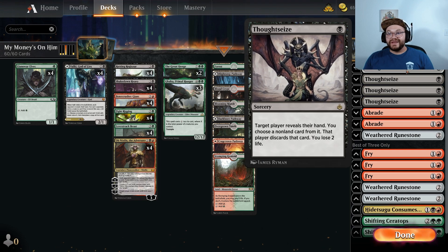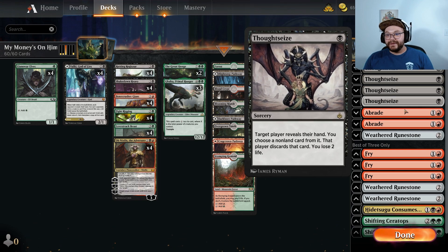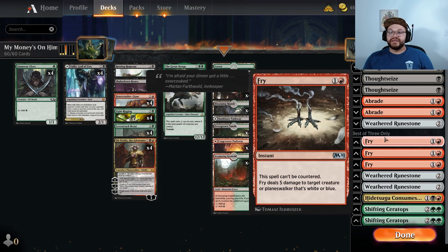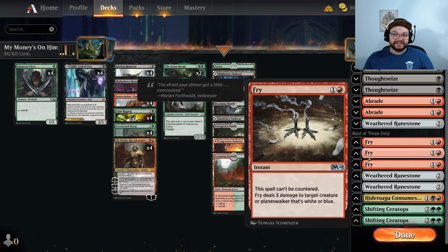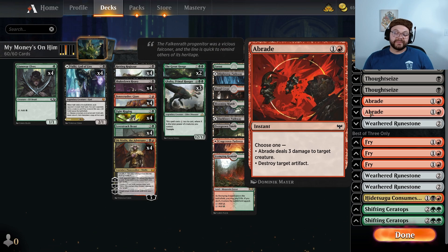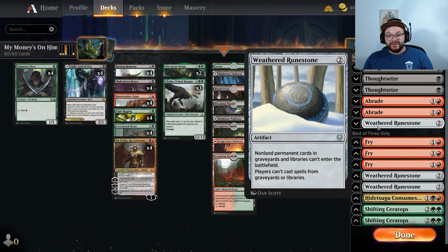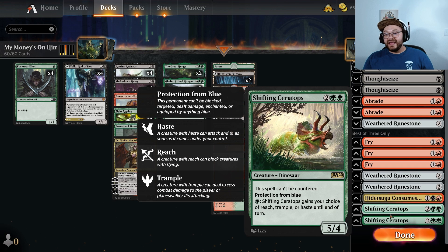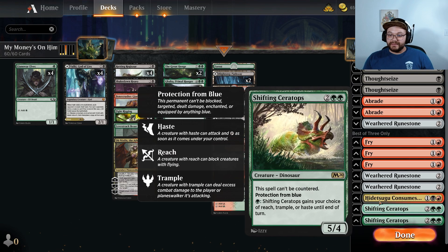For the sideboard, we have 4 Thoughtseizes for the controlling combo decks, 3 Fries and 2 Shifting Ceratops for control decks, as well as Fries against Mono Blue Spirits, 2 Abrades for any decks where we want to remove creatures as well as destroy artifacts, 3 Weathered Runestones against the Graveyard decks. One Hidetsugu Consumes All — this deck is good against Mono Red but really good against Cat Oven because it hits their ovens. And then 2 Shifting Ceratops, which I already talked about.